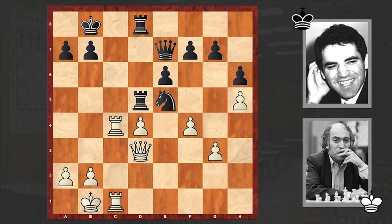Rc1, Nxe5, fxe5, and a6. Black is opening up a route for the king and already threatening to win the pawn on e5. Something which you can't do at this point because in the end of the day there is a back rank weakness — you can get checkmated. That's why Kasparov played a6.